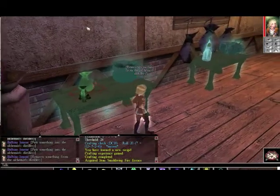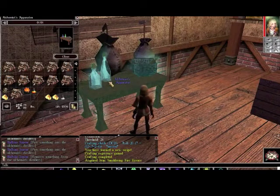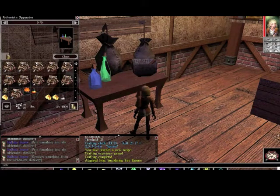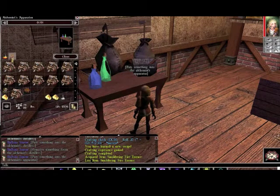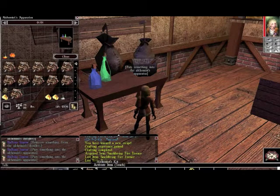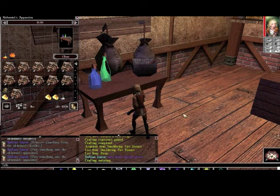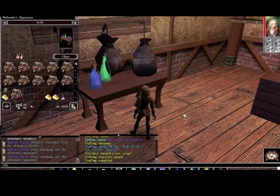So we go over to the alchemist's apparatus and put the essence with the resin. You need one resin for every essence you have. And then you use the alchemist kit. It uses the same bonuses again as the previous. Let's try and combine these — yep, we did that.